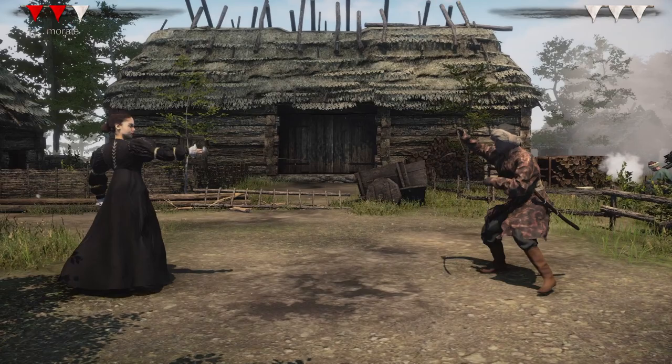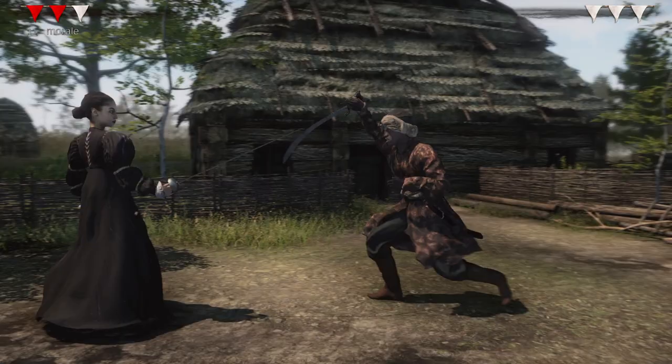11 morale on master with Marta. We all saw how hard it was with Alexander. If he mistimes his attack I can literally just get a stab in. If they get past you though, you're in trouble.